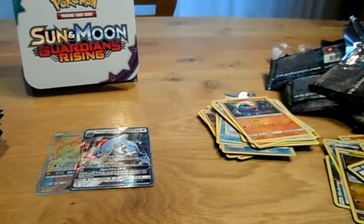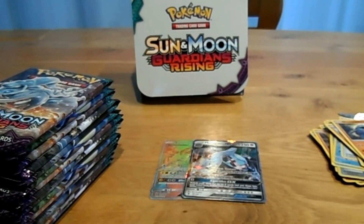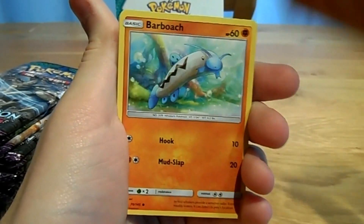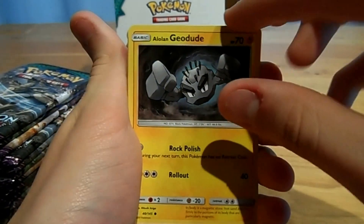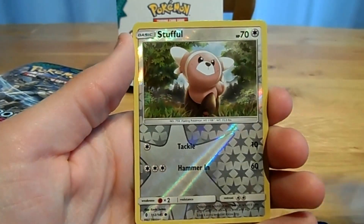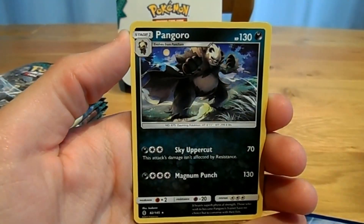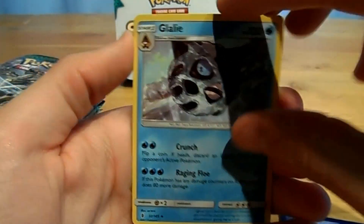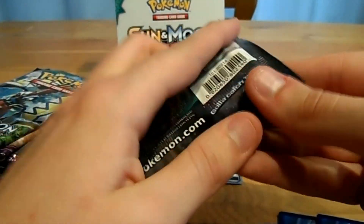Now moving on to the right side of this booster box, which contains another 18 booster packs. Starting off with a Ninetales booster pack — first pack: a Rockruff, a Barboach, an Alolan Jewdude, a Fletchling, a Petituleu, a Reverse Stuffle, another Pangoro, a Lightning Energy, a Machoke, a Glialy, and a Watch Out.